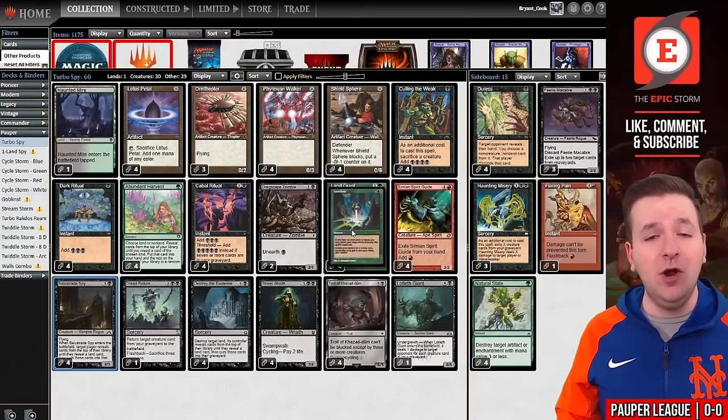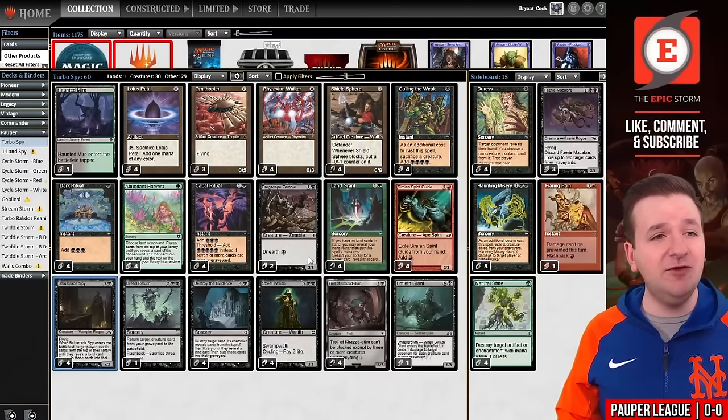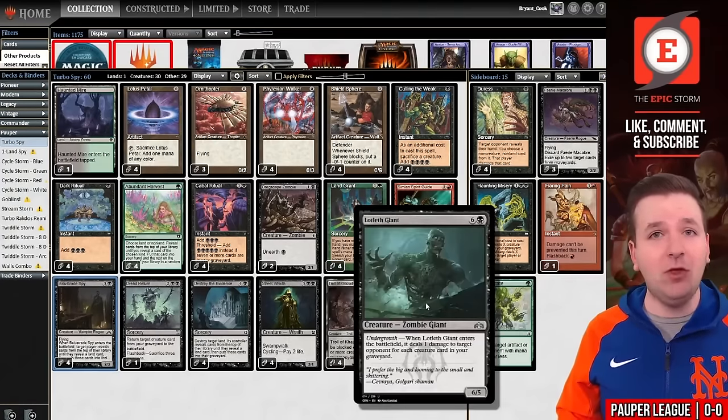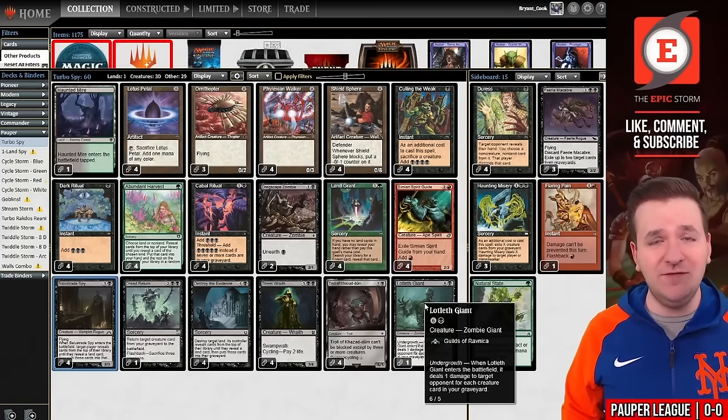That's what we're testing out today. We're using Land Grant, Abundant Harvest, and Troll of Kazudum to search out our one land in the deck — Haunted Mire — play the Spy, play a couple zeros, cast Dread Return for a Lotleth Giant, and deal our opponent 30 damage. That is the game plan.